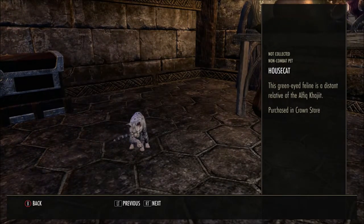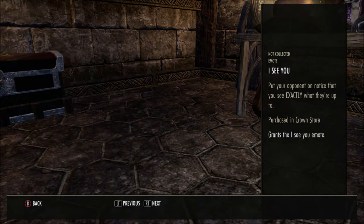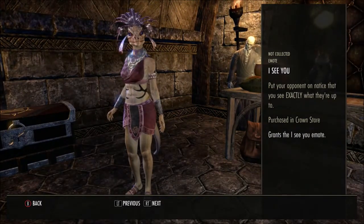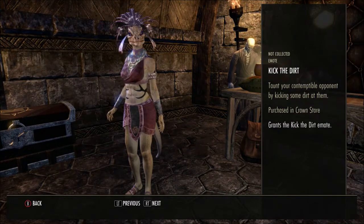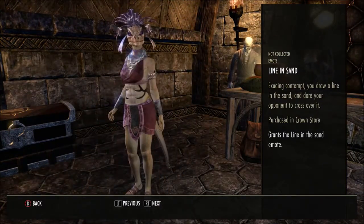Another emote — I See You. 'Put your opponent on notice that you see exactly what they're up to.' Then another one — Kick the Dirt. 'Taunt your opponent by kicking some dirt at them.' And Line in Sand — 'Exceeding contempt, you draw a line in the sand and dare your opponent to cross over it.'